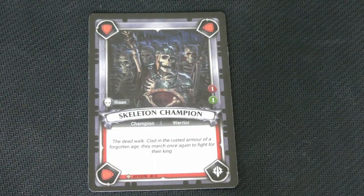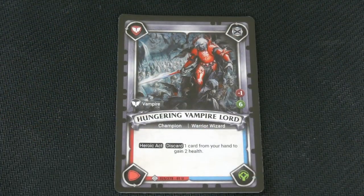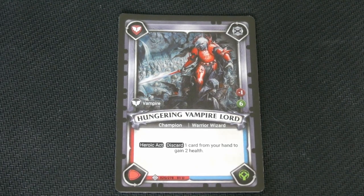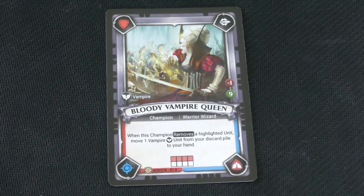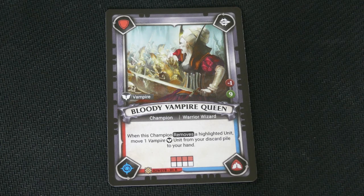The first Champion in the Death deck is the Skeleton Champion. It says Heroic Act: discard 1 from your hand to gain 2 health. The next one is the Bloody Vampire Queen. She says when this Champion removes a Highlighted Unit, remove 1 Vampire Unit from your discard pile to your hand — which is not bad, gets you some extra cards.